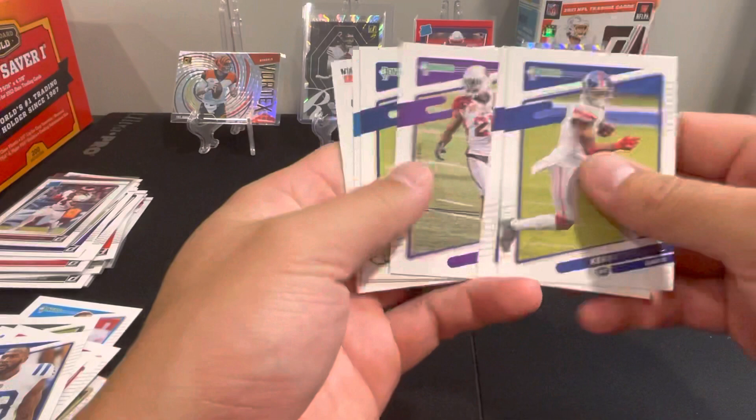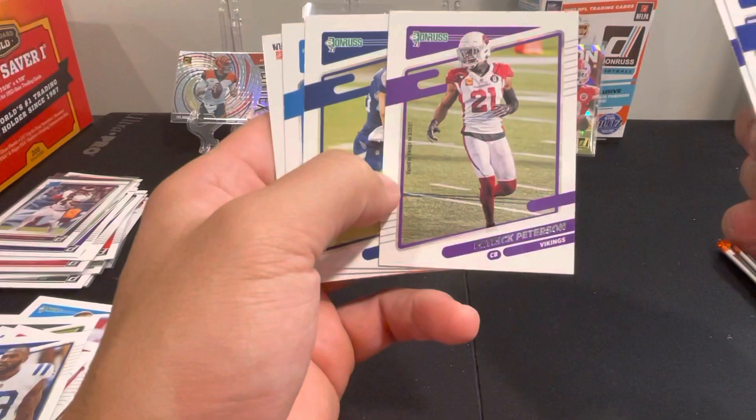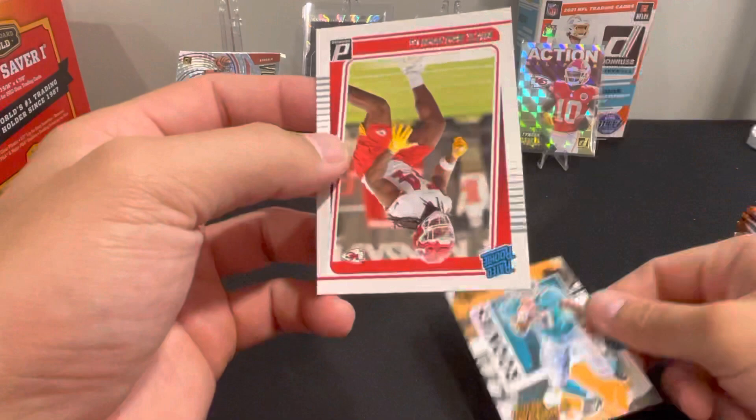Still waiting to see one of those big rookie names in the back of one of these packs. Peterson's colors are purple for the Cardinals — I guess because he's traded to the Vikings — just looks odd. Ferguson, Amendola. We got another Gridiron Kings here — looks like Danielle Sorensen, Jalen Waddle Gridiron Kings rookies — it's a nice card. And Nick Bolton.